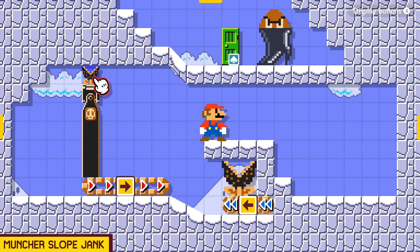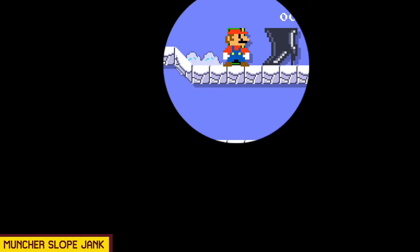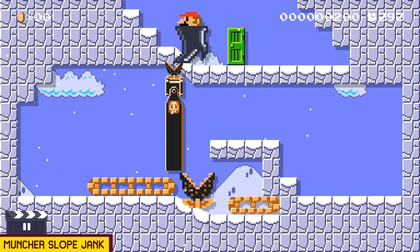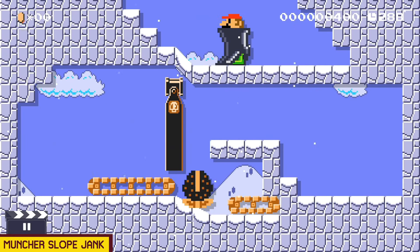Even more evidence that I'm actually standing on the muncher: if we are in a boot — a big stiletto like this — we can ground pound and destroy munchers. I will be able to destroy this muncher from the top of this slope, which is even more evidence that I am making contact with it. So we're going to slowly go over to the point where we are on top of the muncher and then ground pound, and we can destroy that muncher.